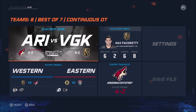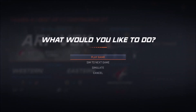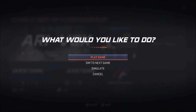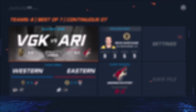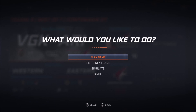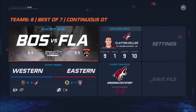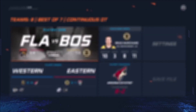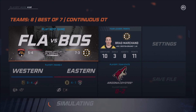No need to reseed right here because we've already got everything set up — this is just how it's going to go moving forward. Arizona versus Vegas, game one — 1-0 Coyotes. Boston up 1-0. 2-0 Arizona, 2-0 Boston. 3-0 Arizona, 2-1 Boston. Arizona can go to the Stanley Cup Final — they sweep the Golden Knights and make it to the final. Will they face the tough Bruins? Yes they will.